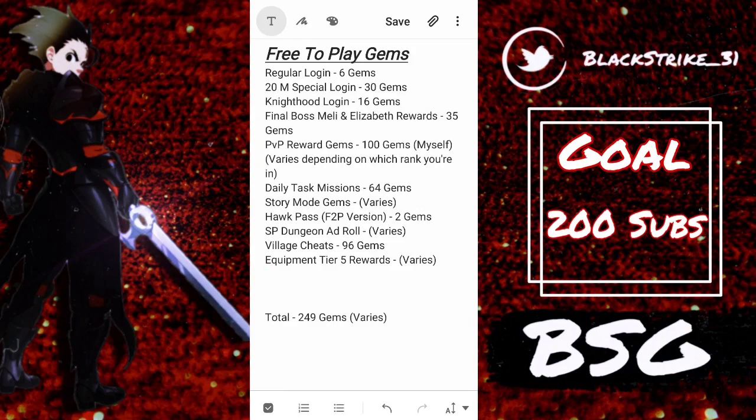For daily task missions: if you do all your daily tasks from now until Lost Meliodas comes out, you should be able to get 64 gems - though it could be less depending on his release date. Save as many gems as possible so you can at least do a full rotation. Story mode gems also vary - if you haven't been doing story mode that's an advantage, and if you go straight through you could get around 300 to 330 gems.